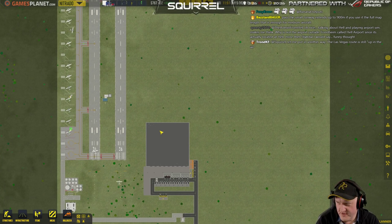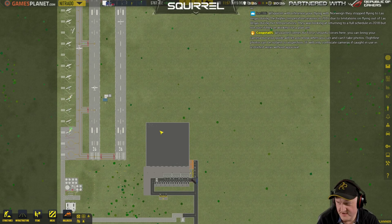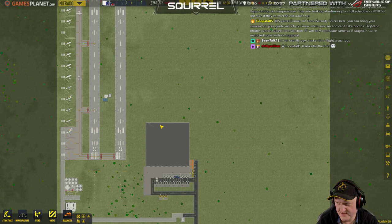A few things to keep in mind flying Norwegian: don't be late, don't have any special needs, don't have too much weight, and don't expect too much — and have a pleasant flight. I take it you're not a fan then. While the small runway extends up to 900 meters if you use it, the full map length is enough for medium aircraft. They stop flying to Vegas during higher temperature seasons due to flight limitations in hot temperatures.